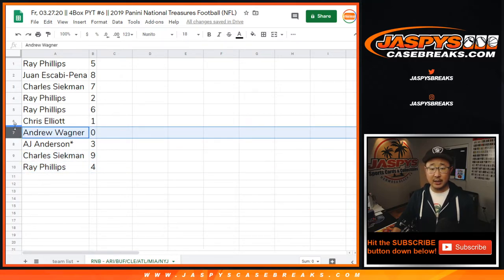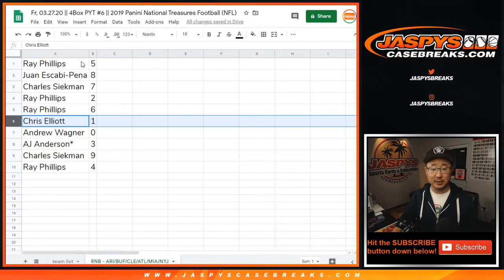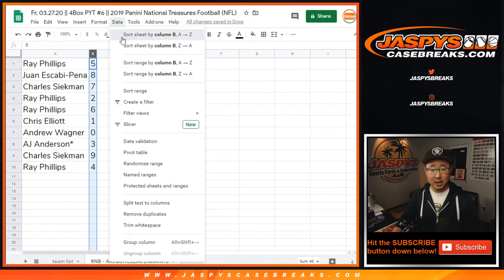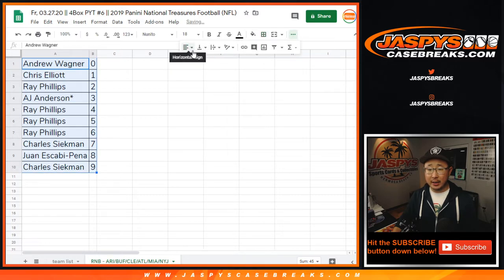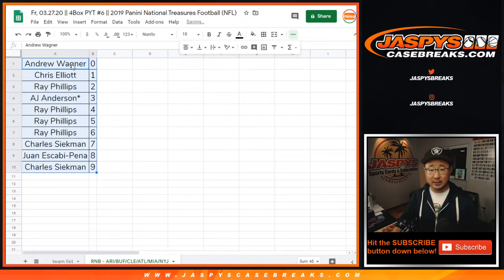Remember, Andrew, zero gets any and all redemptions for all those teams down there, including one-of-one redemptions. But Chris Elliott, you'll still get live one-of-ones. So there you go — got to do another number block randomizer. The break itself will be in a separate video right here on this channel. Joe for JaskiesCaseBreaks.com, see you next time.